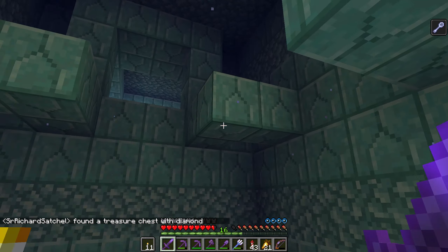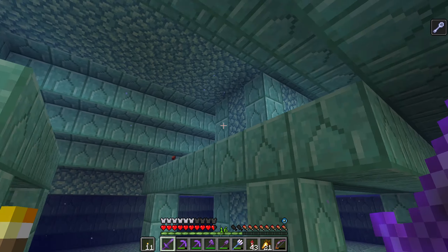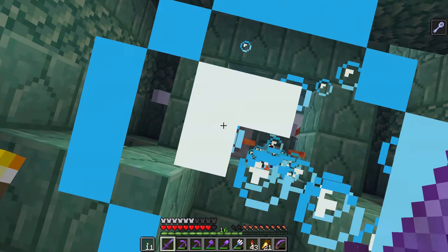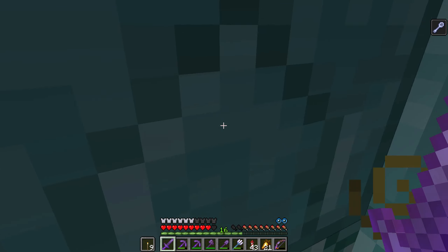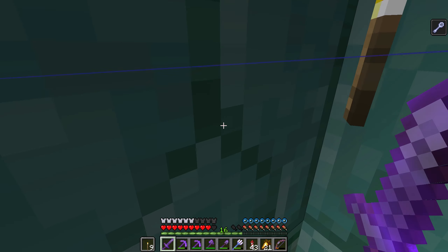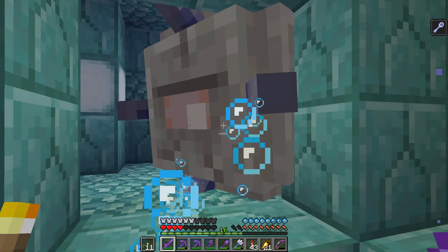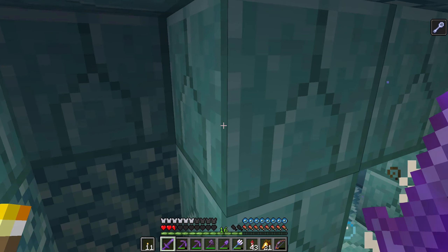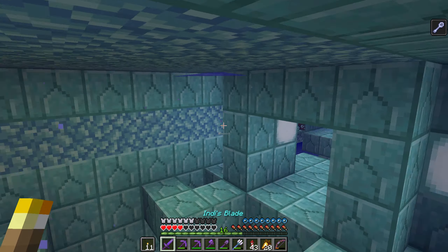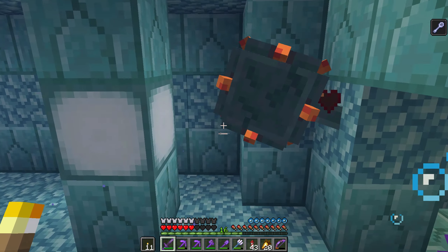We haven't found any of the elder guardians just yet, still snooping around. We seem to be in a big main chamber — I don't think the guardians spawn in these main chambers; they have kind of their own little rooms. Here's one right here! We're out of air — let's spam the torches to create a little air pocket up here so we can breathe for a second. He's blocking the whole doorway, and these guys have thorns so when you hit them you take damage. Oh my god, we're almost dead!